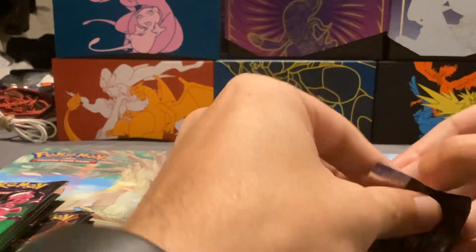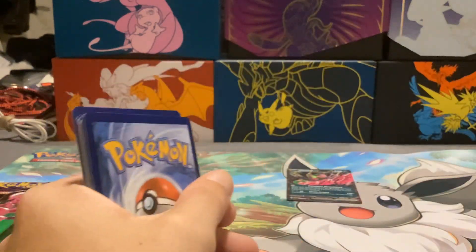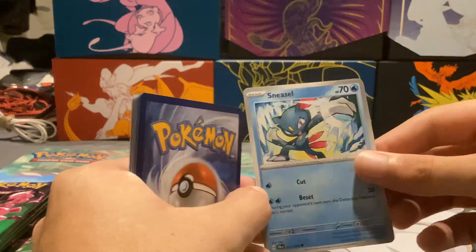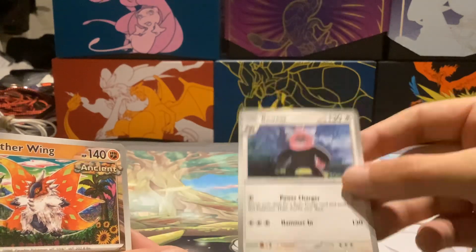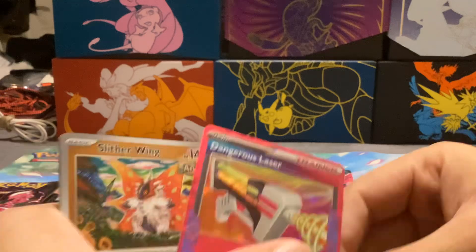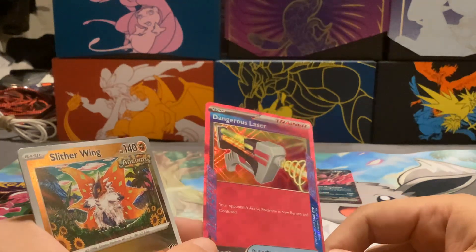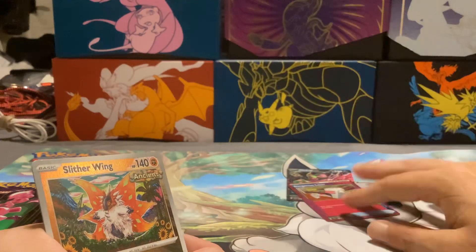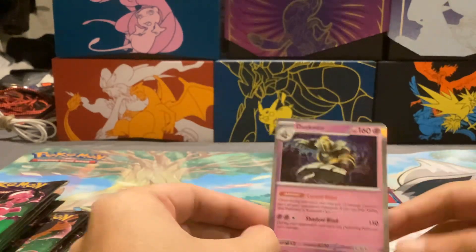We have an Okidogi pack next. It would be cool to get an A-Spec — I think there's like a Stadium A-Spec that's good in Gardevoir or something? Fighting Energy, Sneasel, Varum, Axu, Beware, Slither Wing, Cassiopeia, Q-Rim. And we got an A-Spec — Dangerous Laser! Your opponent's active Pokemon is now burned and confused. That reminds me a lot of Hypnotoxic Laser, just with burn instead of poison, and you can only play one in your deck. So not nearly as good, but still interesting. Then we have Slither Wing Reverse and Dusk Noir.